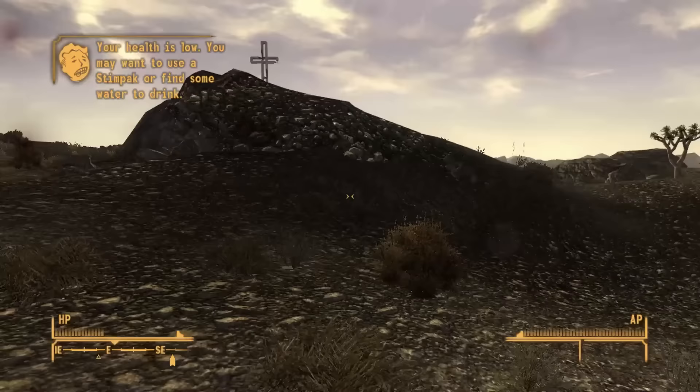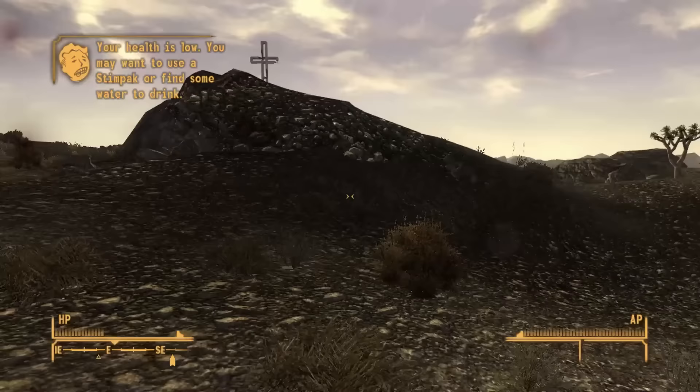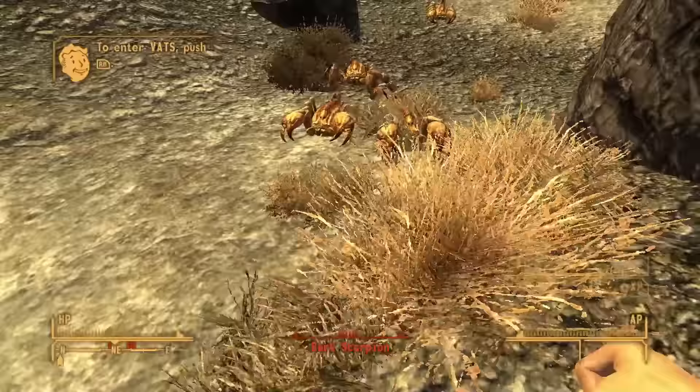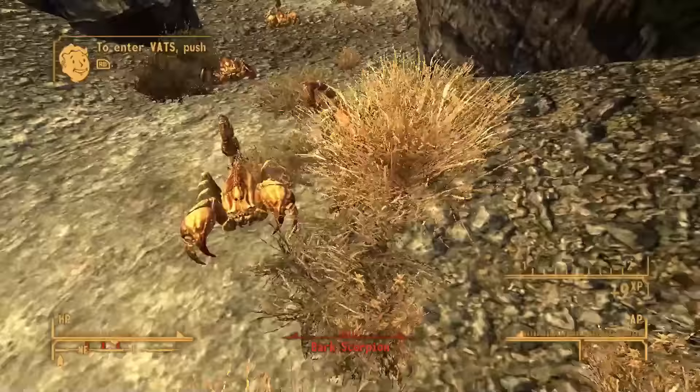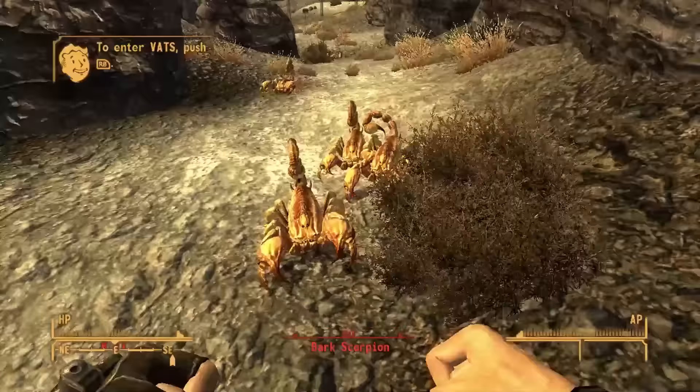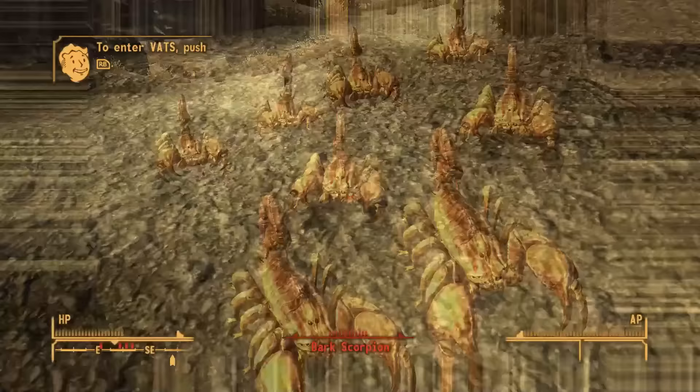Some of you may remember that from the Fallout 3 version of this run our punches were quite devastating thanks to the Iron Fist perk. Sadly it doesn't exist in New Vegas — at least for us — so our only hope of doing more damage is increasing the unarmed skill and potentially the Piercing Strike perk at level 12. We can worry about all that later. For now we heal up Snuffles, fix the generator, steal some caps in the mining office, and then head towards Hidden Valley.